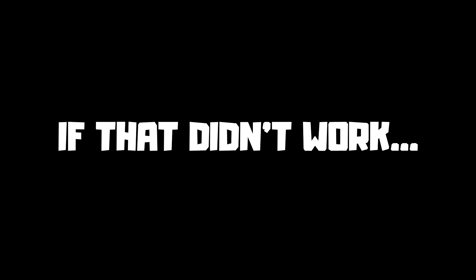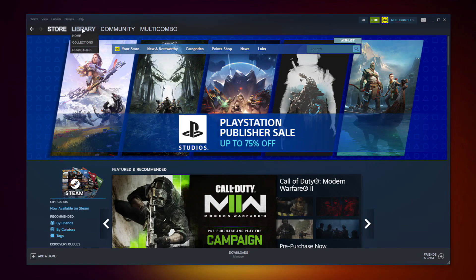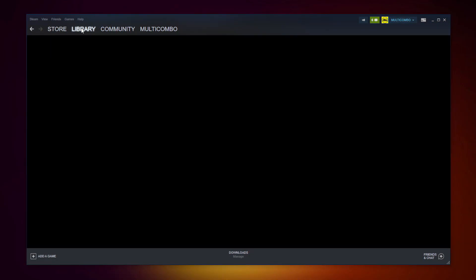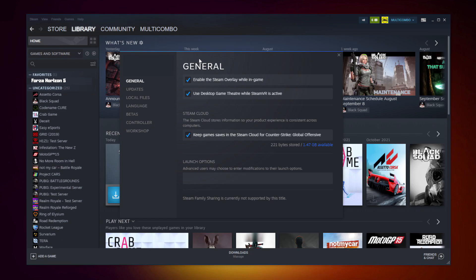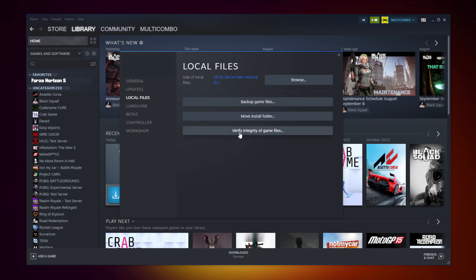If that didn't work, open Steam and go to the library. Right click your not working game and click Properties. Click Local Files, then click Verify Integrity of Game Files and wait.